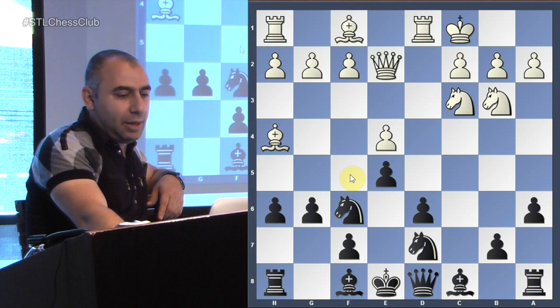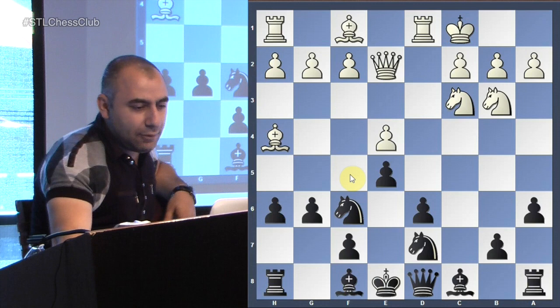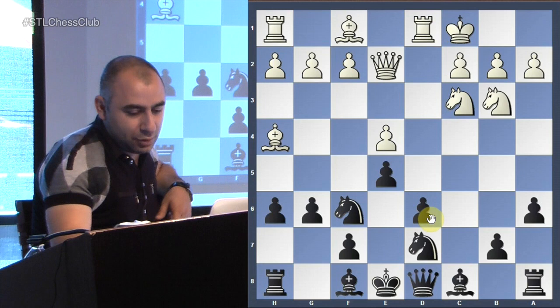Knight b3, bishop e7. He keeps the bishop on e7 because obviously if you make the move e5, you're not going to go bishop g7, because then the b6 pawn drops. So he goes bishop e7.